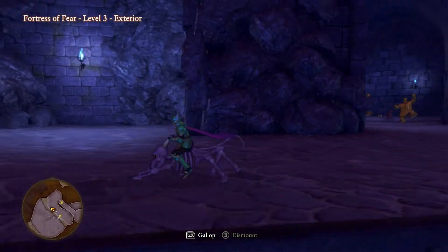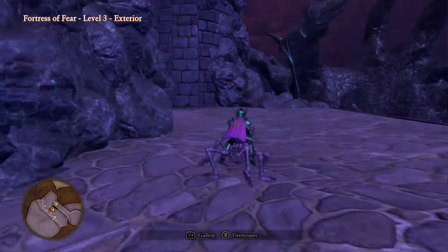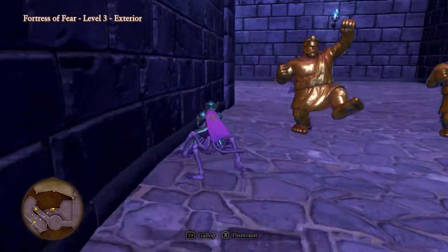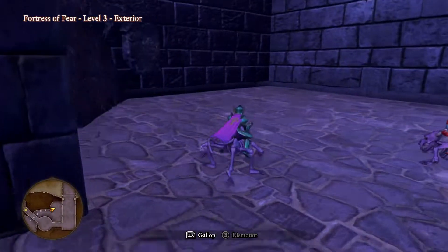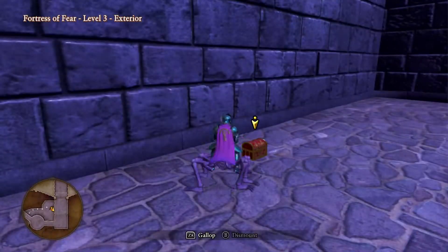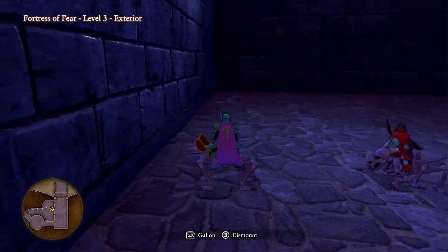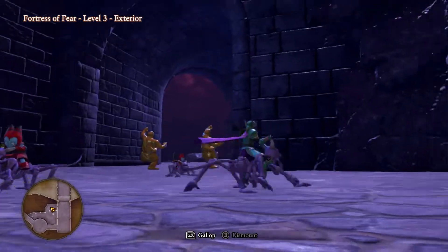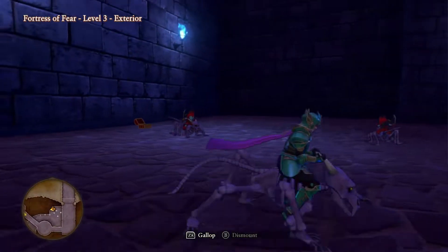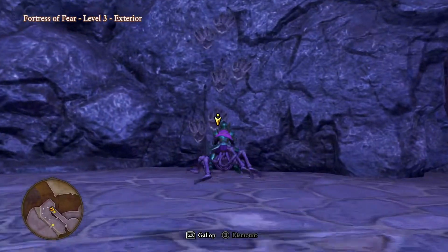Where are we? I guess go in here next. Wait, was this an extra place? I didn't actually need to go here. 50,000 gold? I mean, that's nice — I don't really need it. How do I go up farther? Oh, it's right over here. I just didn't see it.